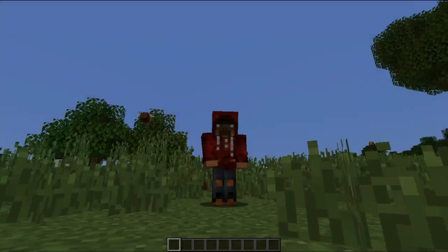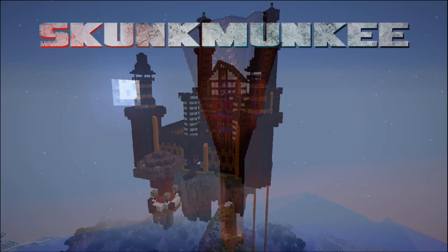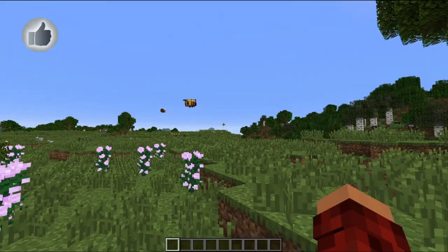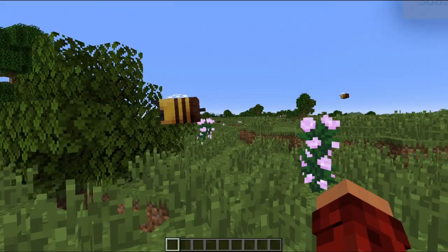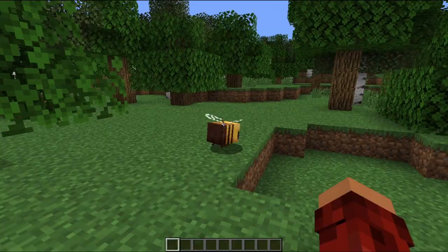Hello again, Skunk Monkey here, and today it's time for another snapshot, and we have BEES! So you may see some bees flying around. That's because Minecraft has changed, and this is completely new. I never saw this coming, and this is the newest snapshot 1.15. You can get it in your game right now.